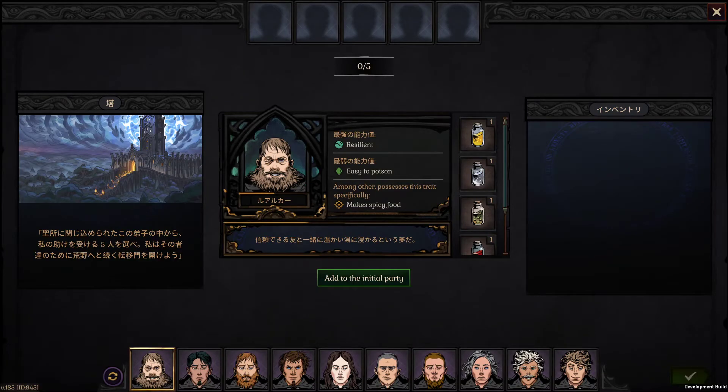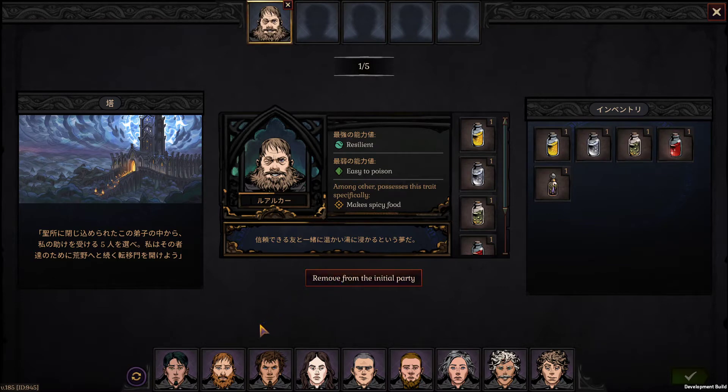Excuse the Japanese interface. On the Mulligan screen there are a few changes. Every character now has their own inventory because characters come with items, and this is the party inventory that you'll have as the result of assembling five characters. What you see here is the strongest stat, the weakest stat, and one of the traits. We're getting ready to ship traits — so here you can see that this fellow makes spicy food, and why that's good is because spicy food restores fatigue.